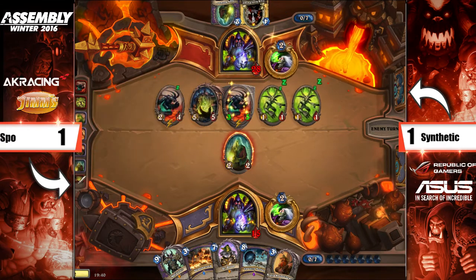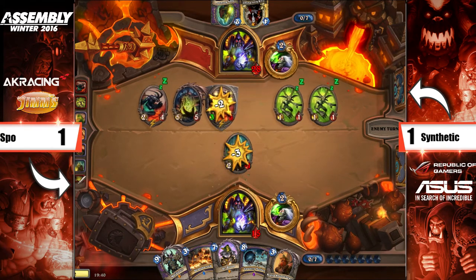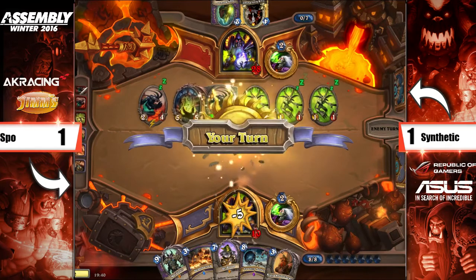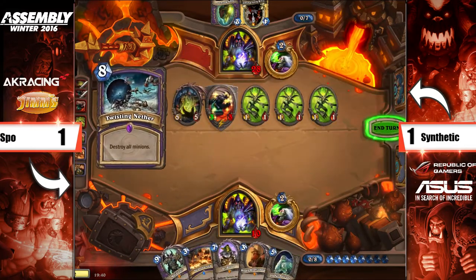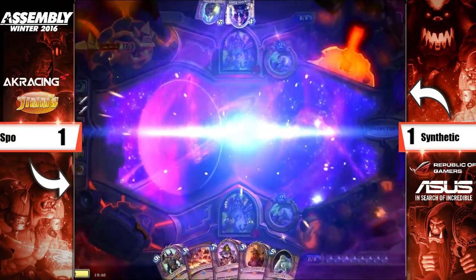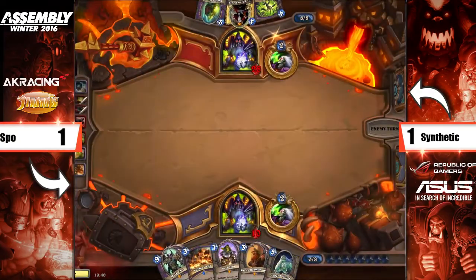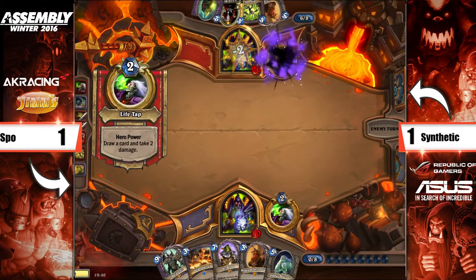I don't think he needs to kill the 2/2 here — the only reason he might do it is because it still makes Reno awkward. He does heal for 20, but he can do so much more. Twisting Nether comes in — I love that card and the animations. By far the best animation in the game. It resets the board, and it's how quickly Synthetic can build this back up. Bran into Peddler is definitely a good way to refill your hand and put a lot of pressure on. There's one Power Overwhelming — Insta-locked.